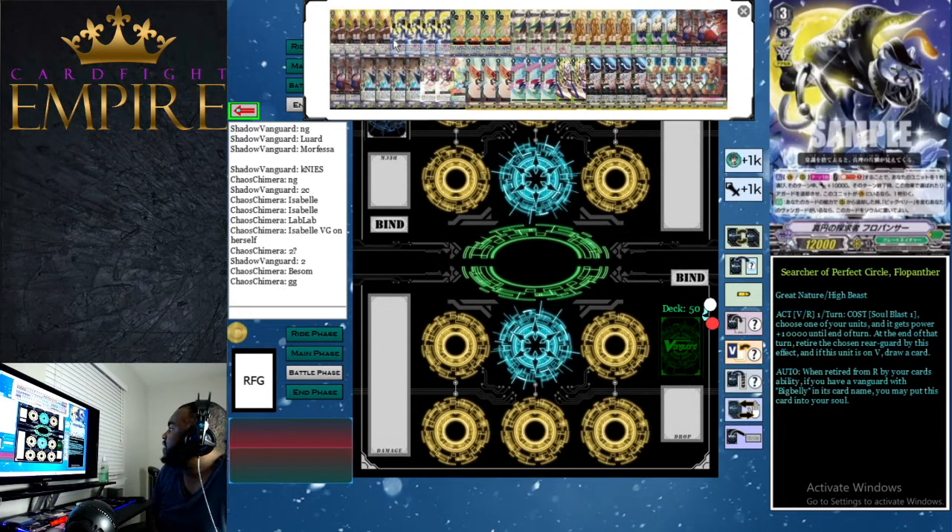Next, we have four Searcher of Perfect Circle Flow Panther. Flow Panther has two abilities. The first is an activation skill: during the main phase, you can soul blast one on vanguard or rear guard circle once per turn — choose one of your units, it gets +10,000 power, and at end of turn you retire the chosen rear guard. If Flow Panther is on the vanguard, you get to draw a card. On the rear guard, when it's retired by your card's ability with a Big Belly vanguard, you may put it into your soul — another way to get a grade 3 into soul.